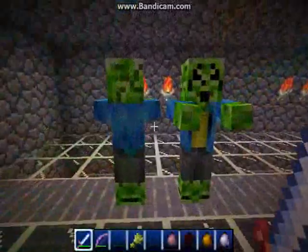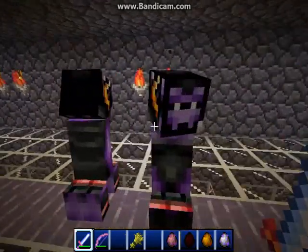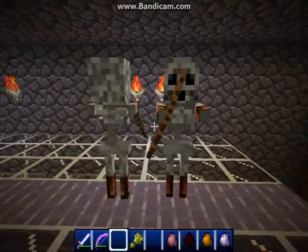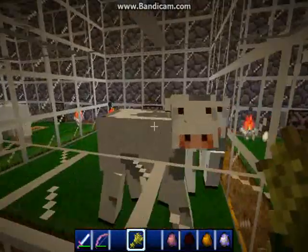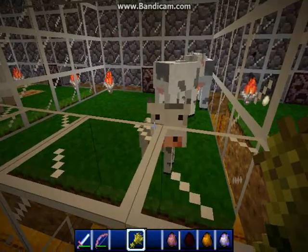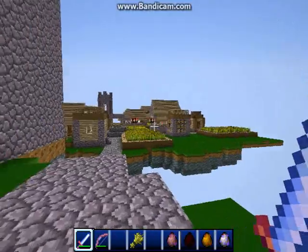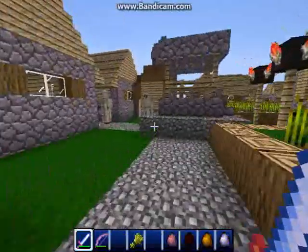This texture pack doesn't have custom mobs yet, but the creeper looks very amazing. The zombie is also very nice looking. The skeleton is completed and looks amazing. Let's check the slime, which is the only other finished enemy mob. The cows are also finished. I'm only showing the mobs that are finished — everything else I'm skipping. Here we have the monster spawner — nothing too special, but hey, it's finished.